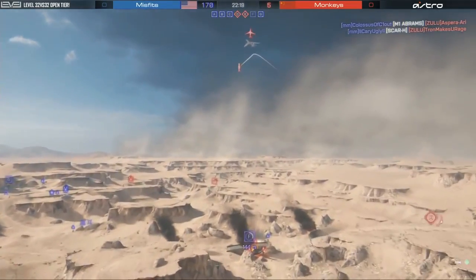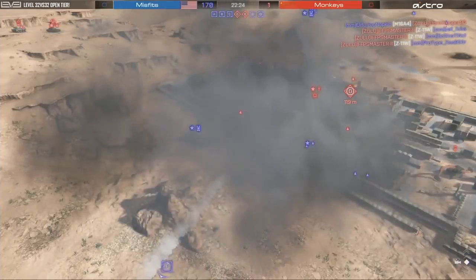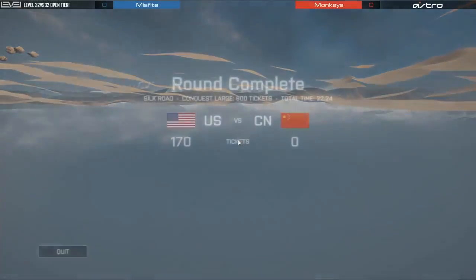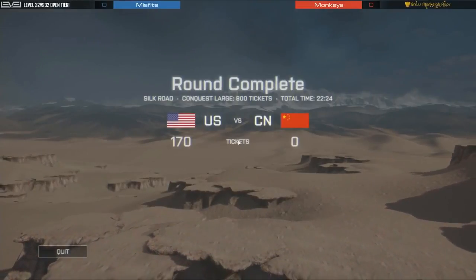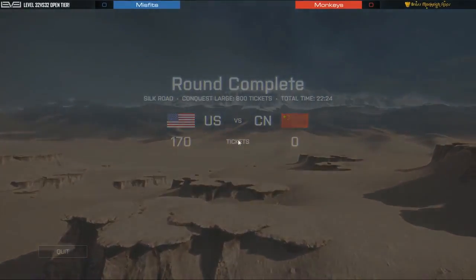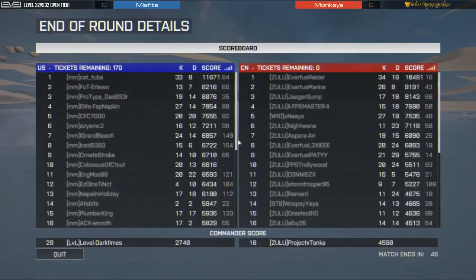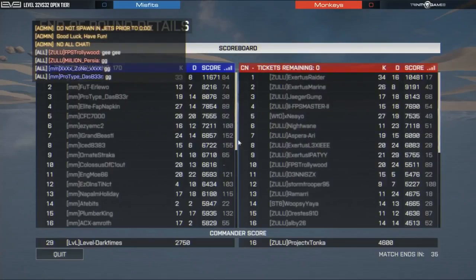Final score: 170-0 in favor of Misfits. That was well played — I thought monkeys had that. Good ebb and flow — monkeys had it in the beginning, had to fight back, and gave up on Delta, which is a smart move because it's hard to push Delta and easy to push around it and then get Delta. ACAP in chat says monkeys was losing too many of the gunfights — that could be true.